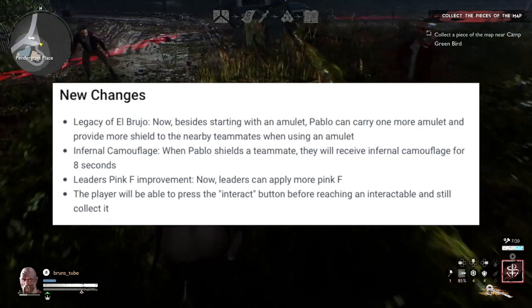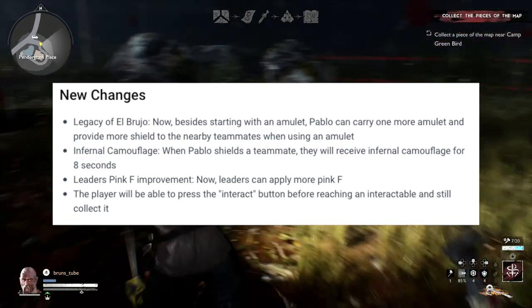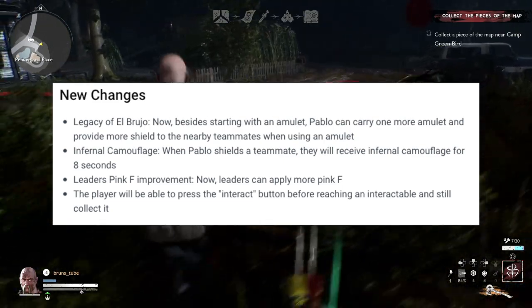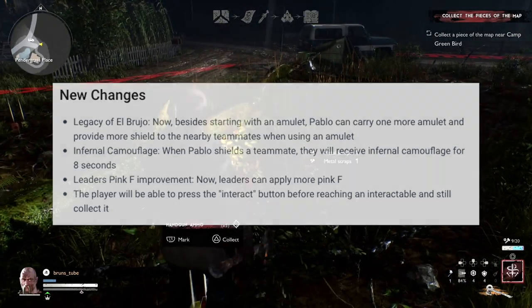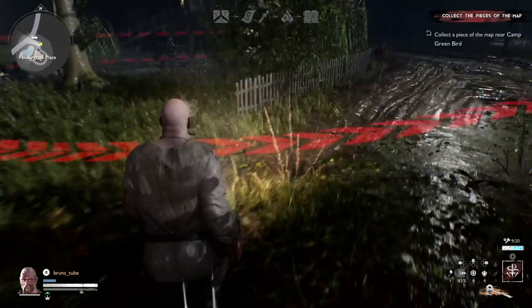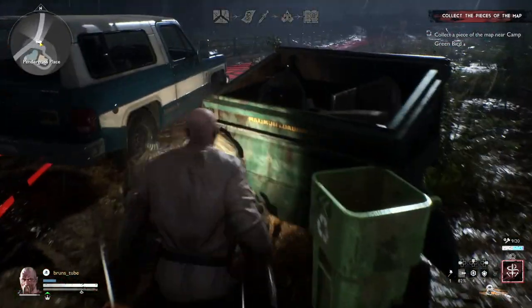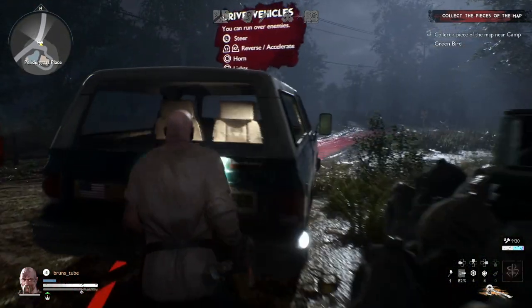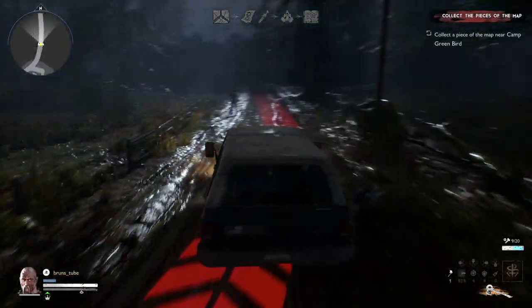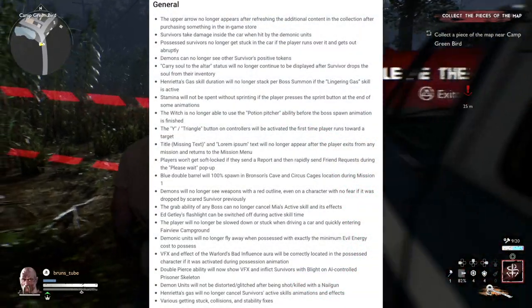Leaders can now apply more Pink F — I'll talk more about this in the balance updates. There's also a quality of life change I always wondered why this game didn't have: whenever you're approaching an item or traps as a demon and pressing the button before you can interact, it wouldn't trigger and you'd have to press again. It was really annoying — I kept pressing it multiple times before it would start setting up the trap or opening the chest. Now as soon as you press the button and approach the item, it already starts activating.